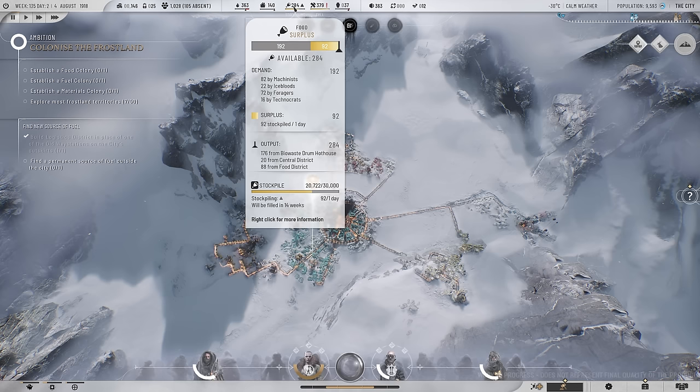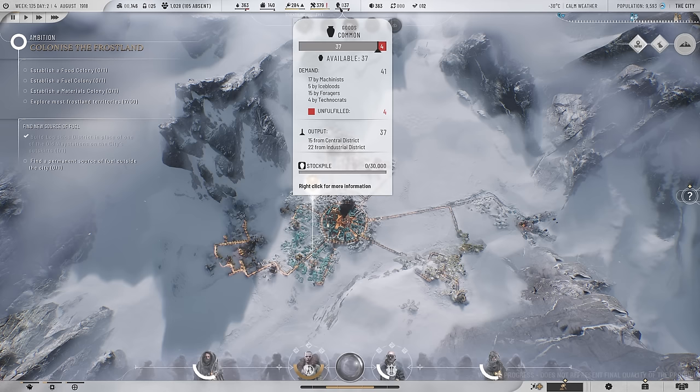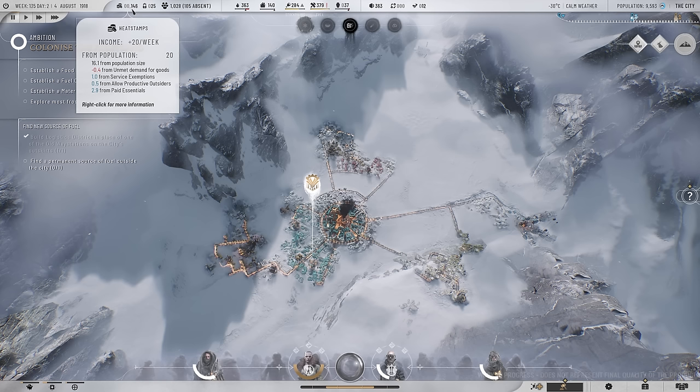Materials is also looking pretty good right now - the resource depots are already full - and goods needs a little bit more work. We did some at the end of the previous session, but we have a little bit more distance to close. The big issues though are heat, which I'm going to take a look at this session, hopefully we'll find some solutions relatively quickly. And even bigger than that is heat stamps. Struggling here, to be perfectly honest. At the end of the previous episode we got rid of our debuff almost entirely from unmet demand for goods, so we went from 15 up to 20 a week. Hopefully that's going to make a significant difference, but heat stamps is really slowing us down - it's used for literally everything, from research to district construction to building construction.